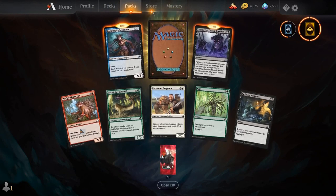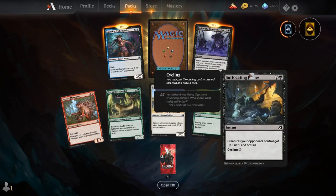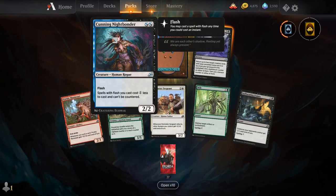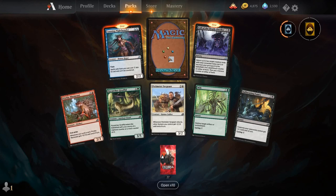Prickly Marmoset, Spirecatcher Giraffid, Perimeter Sergeant, Wilt, Suffocating Fumes, Call of the Death Dweller, Cunning Nightbonder — I think this is the other thing for the Dimir Flash deck that could be a thing. And our rare is Voracious Great Shark — for 3 and 2 blue, you get a creature shark, a 5/4 with flash.